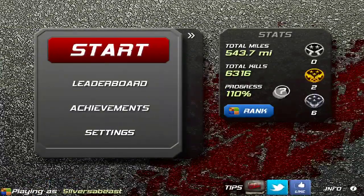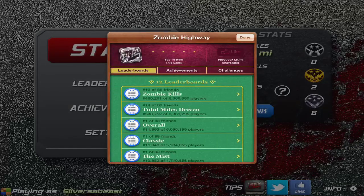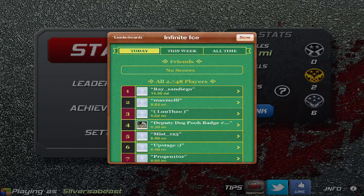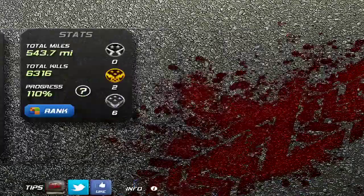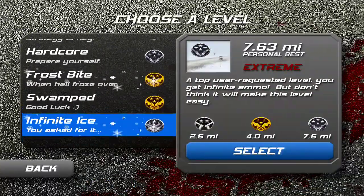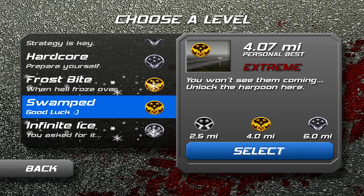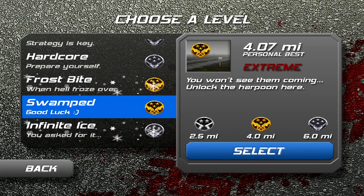I actually want to look at the game center real quick — I want to check Infinite Ice. Oh, very nice. Okay, so I have platinum on all levels but two: Frostbite, which is eight miles to go to get platinum, and Swamped, which is six miles. So let's go ahead and try Swamped.